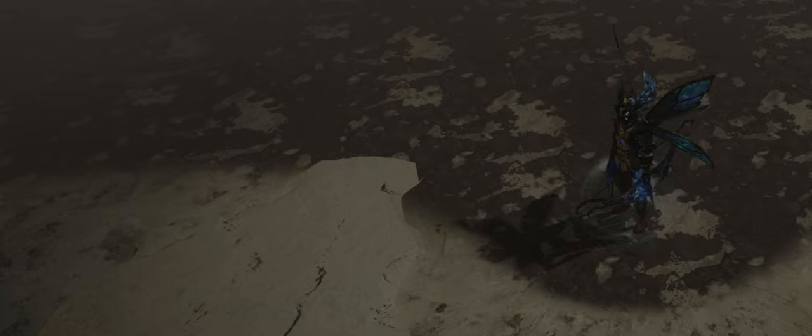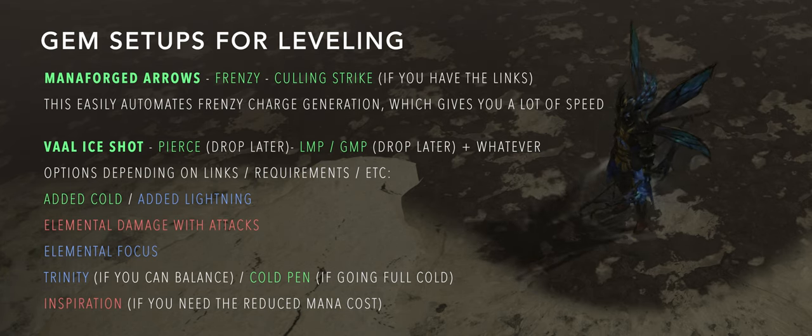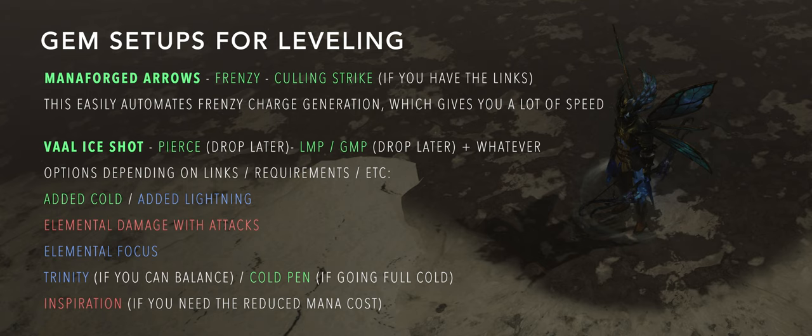I actually leveled with Rain of Arrows until Blood Aqueducts since it's what I knew, but using Ice Shot as soon as you get it is fine too, especially if you can get a Vol Ice Shot. You'll want to get the projectiles on the tree if you're using Ice Shot. For gems, probably the most important thing is a Manaforged Arrows setup with Frenzy. For your main setup: Vol Ice Shot, pierce until you get it on the tree, multiple projectiles until you can get some from the tree, and whatever gives you the most damage — probably Added Cold or Lightning, Elemental Damage with Attacks, Elemental Focus, and potentially Trinity if you can maintain resonance. You can also use Inspiration if mana is an issue.